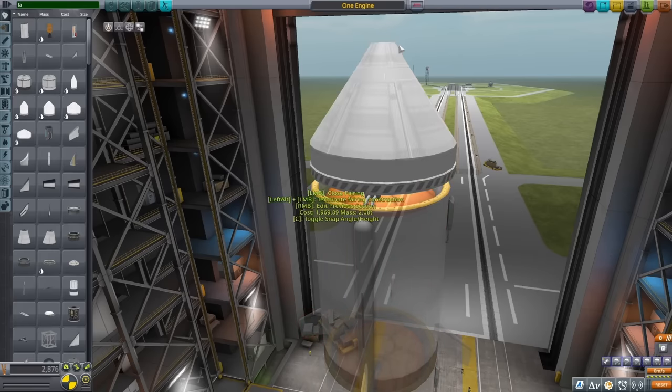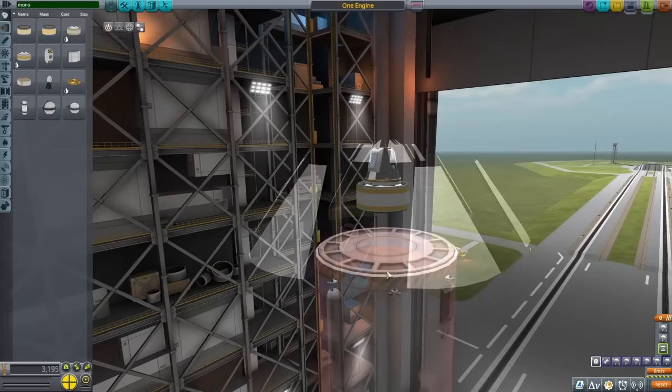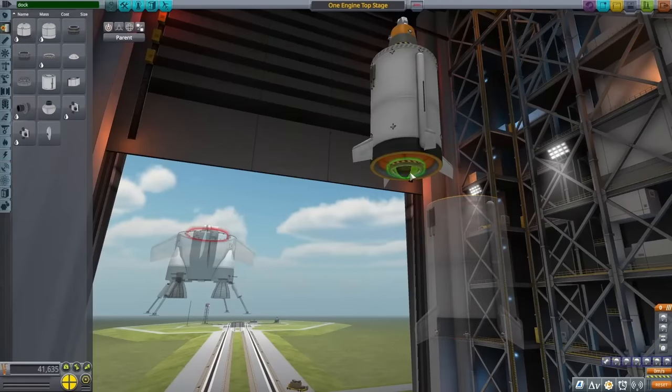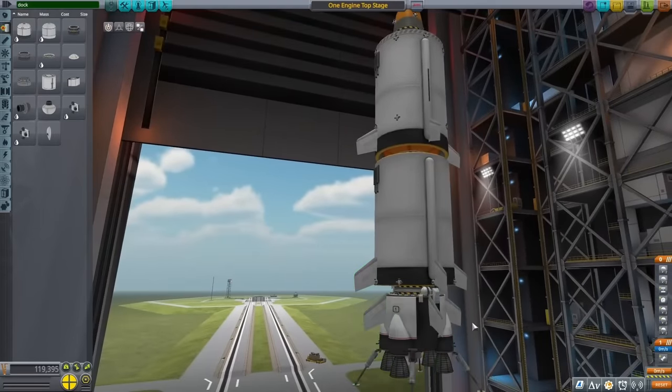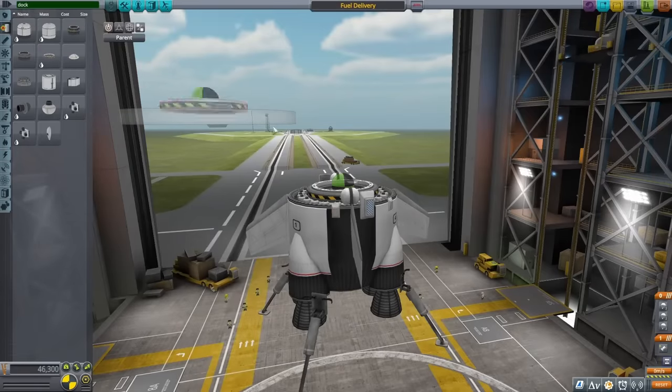After that, you can also see I added a fairing to the top, and that's to cover up the really tiny crew capsule. I also snuck in a monopropellant tank and added on another fuel tank. This will be my final stage for the rocket, and once I had that looking good, I also added on another set of decouplers between the two big tanks. And after replacing the top tank for a much larger one, I finally had my full rocket.